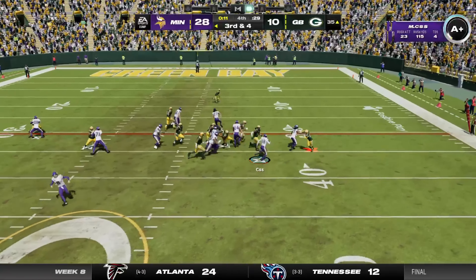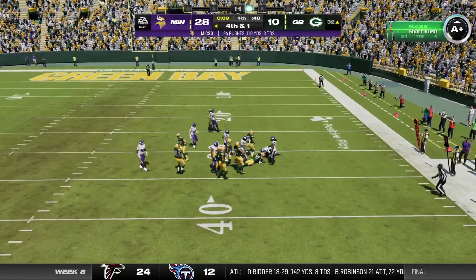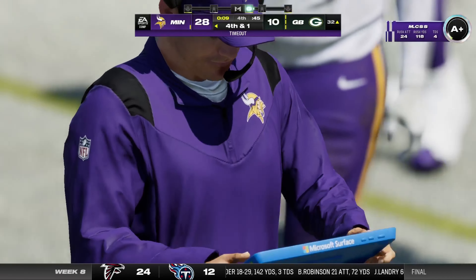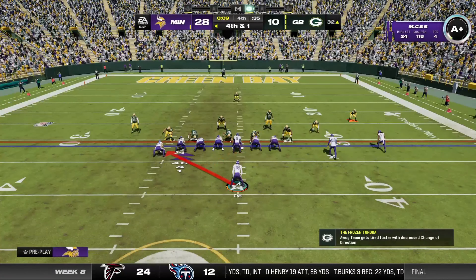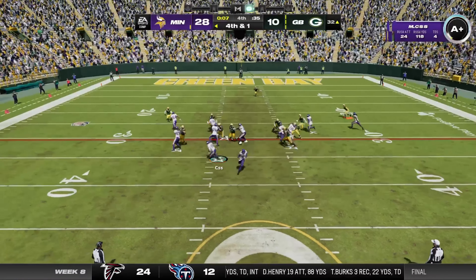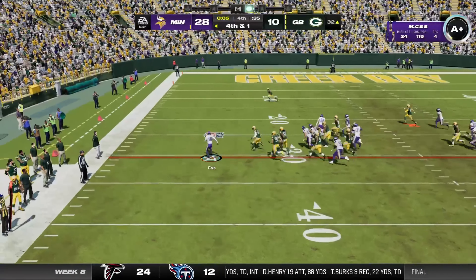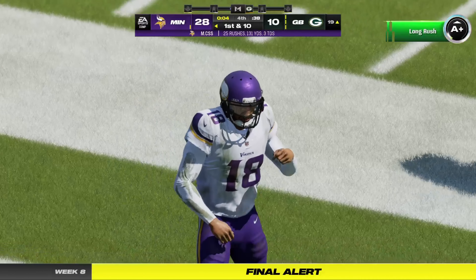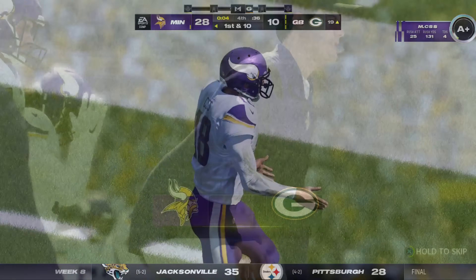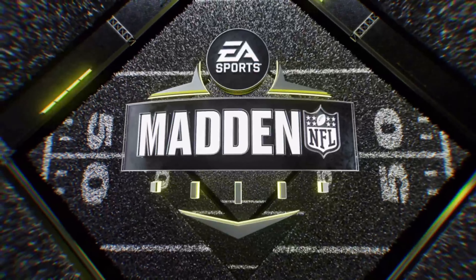They'll run it on the toss and this won't be enough — stopped a yard short with nine seconds remaining. With things looking pretty good on the scoreboard, they're going to keep the offense out there and go for it on fourth down. He'll have it in the red zone before he crosses and goes out of bounds — that's the ball game. Final seconds tick away.